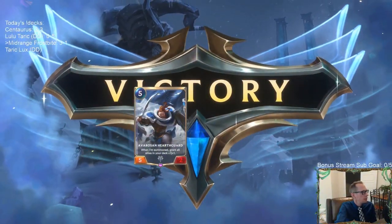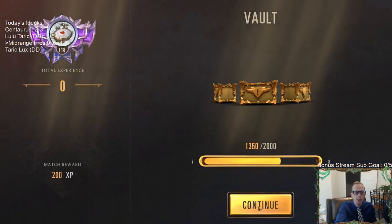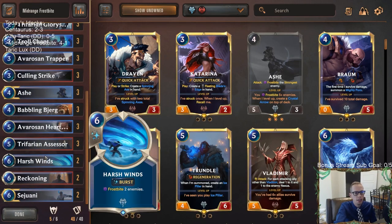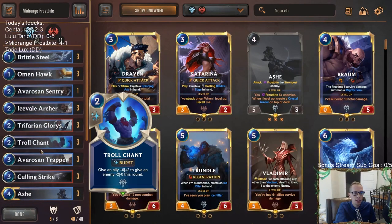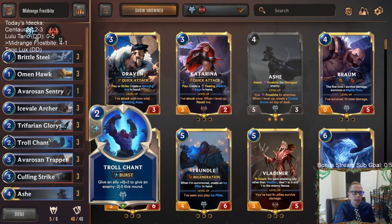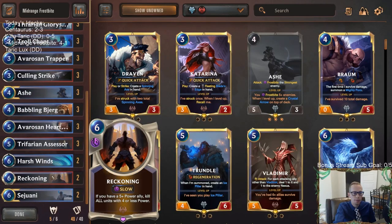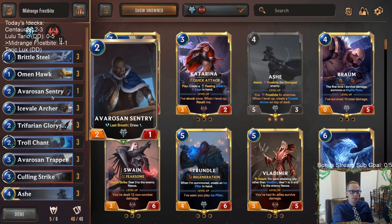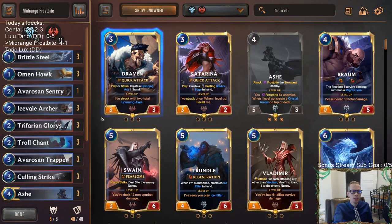Still four and one. Lost a close one with the first game and then picked up four wins in a row. Mid-range frostbite is still really good — I'm not sure why there aren't as many people playing this deck. It's definitely a deck that whenever I'm playing it, I'm pretty confident I'm going to win every game. Ash is just strong, frostbite is strong, and cards like Reckoning and culling strike are definitely in a good spot. If you had these cards from before, bring this deck back out — it's still a really good one for ranking up. Anyway, that's it for mid-range frostbite, thank you so much for watching and I'll see you for the next video.